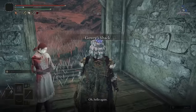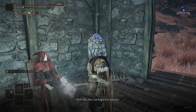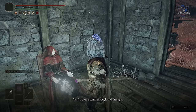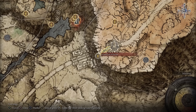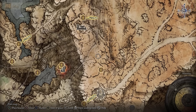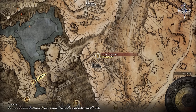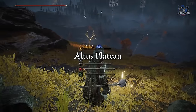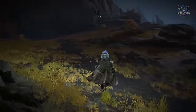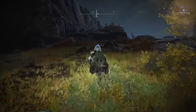Speak with her at Gowry's shack, then reload the game and speak with Gowry once more — Millicent has disappeared. Now you'll have to travel to many different locations and speak with her. She moves to the Erdtree Grazing Hill, and a lot of people have had difficulties finding her, but you simply go to the Grand Lift of Dectus where there is a grace point. You can go left to the Lux Ruins — outside is a Site of Grace and she's just up the little hill from there, as shown in the video.